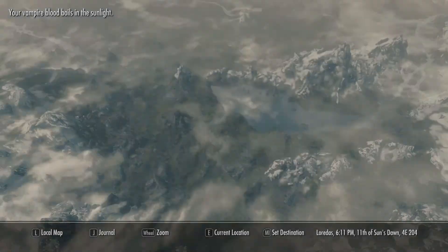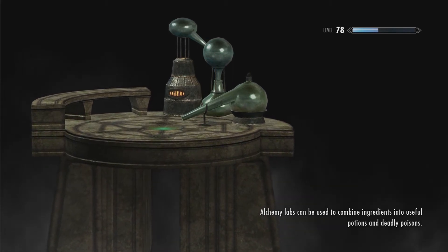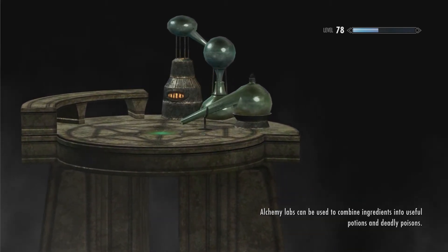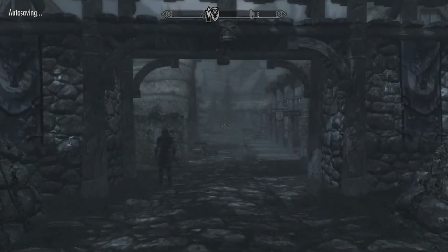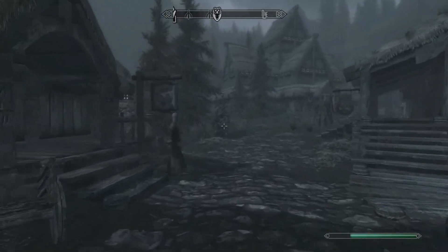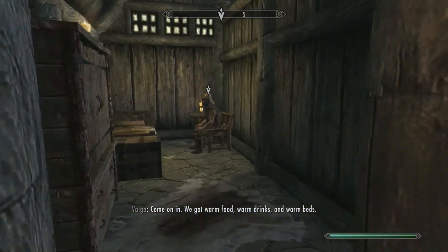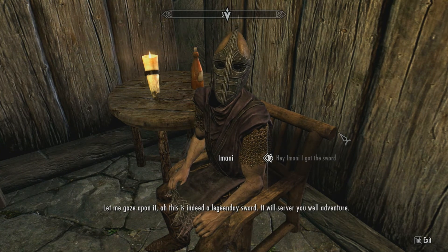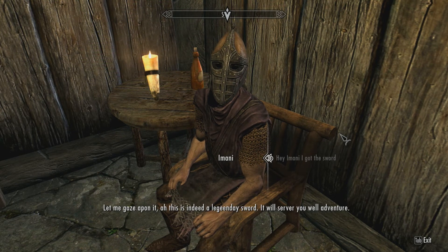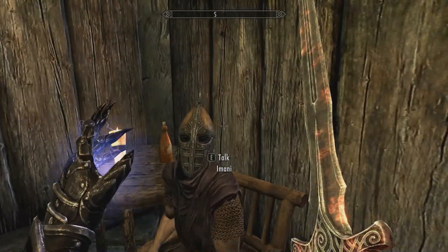Let's see — I recall there was a dragon out here. That — let me fast travel. We're fast traveling back to Falkreath so we can go talk to Imani and tell him the good news. I'm just going to head back to the Dead Man's Drink and he's just sitting in his corner as always. What's up, Imani? Let me gaze upon it. Ah, this is indeed a legendary sword — it will serve you well during your adventures. Woohoo! We completed it, and we get to keep this cool sword.